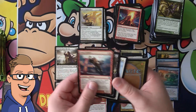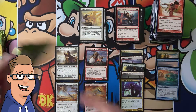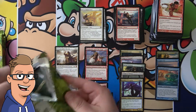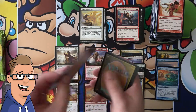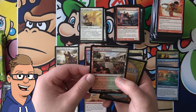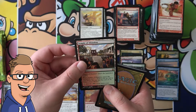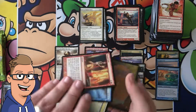Prophet of Kruphix can help you draw endlessly because it lets you untap all your creatures and lands during your opponent's turn. So that's pretty great. Another temple — Temple of Abandon, the red and green one. Very nice.